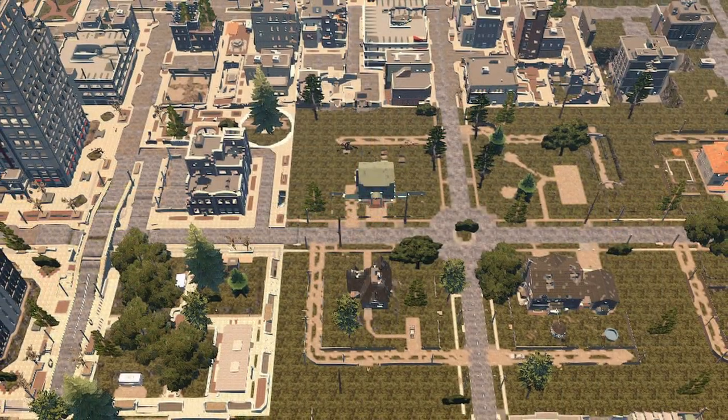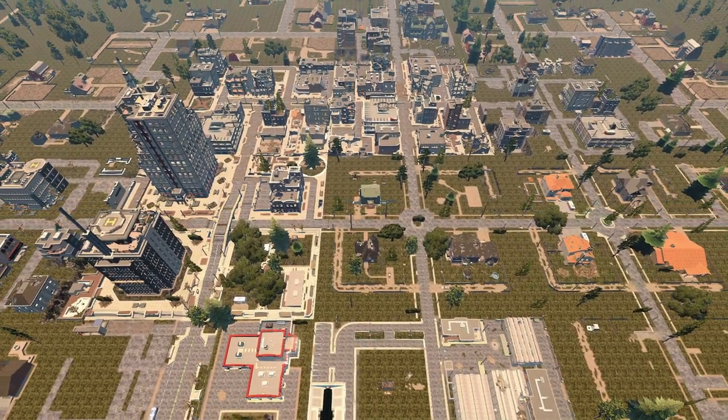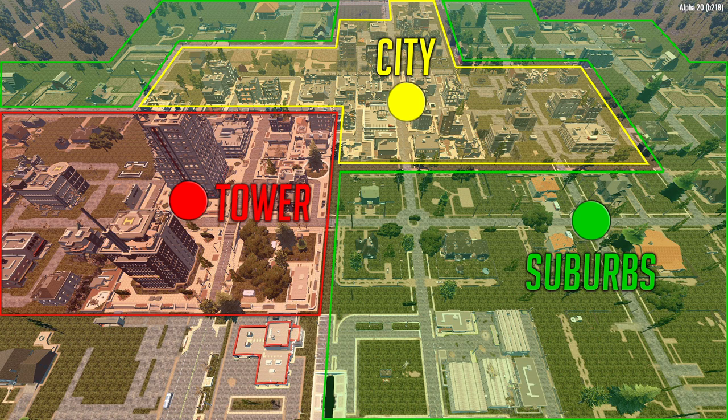Before I jump straight into the numbers, let's take a look at the map that we're working with and I'll show you the different zones where I do the recording. I've outlined these zones essentially on the basis of density of buildings, both from a horizontal and a vertical perspective. This is also based off my experience of where I was seeing different frame rates. The first zone is the suburbs — your less packed, more spread out areas. The next area gets a lot more dense: the cities, with more going on both vertically and horizontally. And lastly, the tower zone — areas typically around Deshaun Tower and Higashi Tower where you have massive density in a small area.